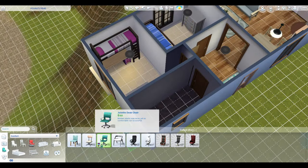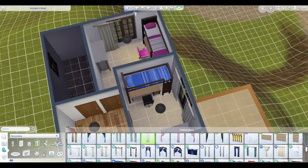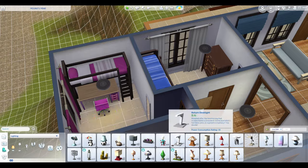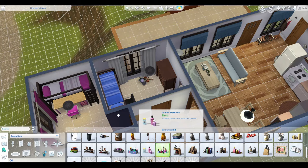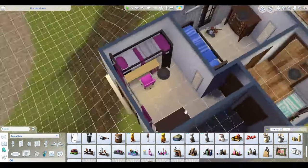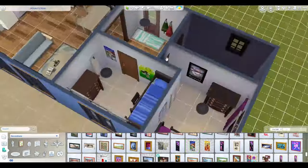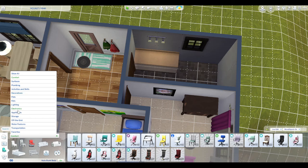Here you can see I'm just kind of getting the kids' bedrooms figured out. In my mind with this family, there were two kids — they could be twins, which would be fun to play. They don't have a lot of money, but they have a few things. I didn't leave them with nothing, so they're able to have a little decor — a little this and a little that.